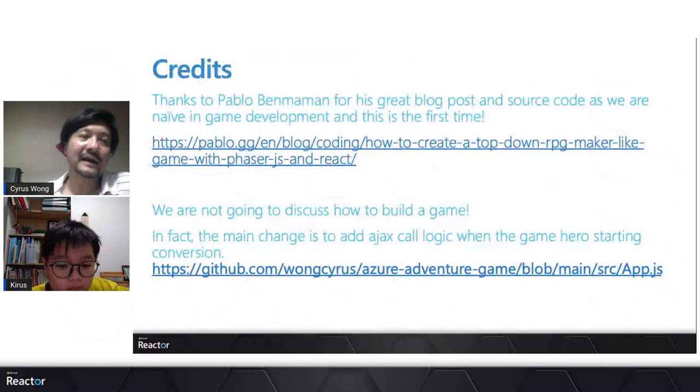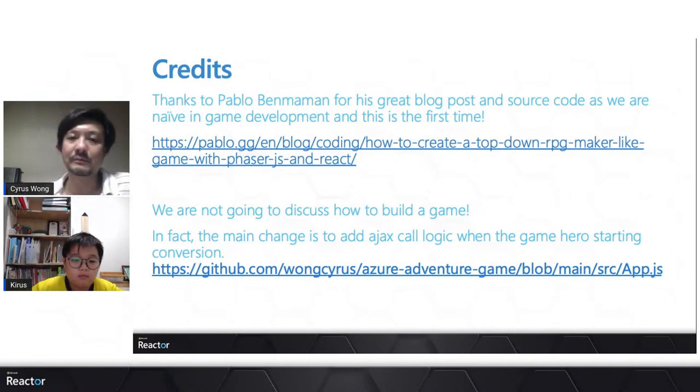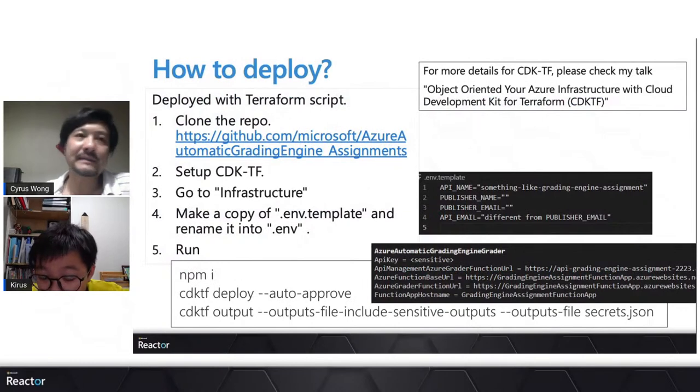Credit goes to the game creator — he has a very good blog post series about how to create an RPG game in HTML5. We followed his blog posts, modified the source code, and built our game on top of it. We're not game developers at all — we just followed the blog, picked out the logic, and added the Azure API agent code. Finally, regarding deployment: it's not difficult. You have two parts — you need the grading engine and you need the game itself.